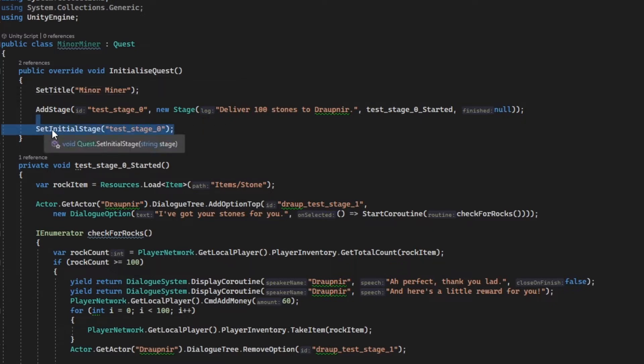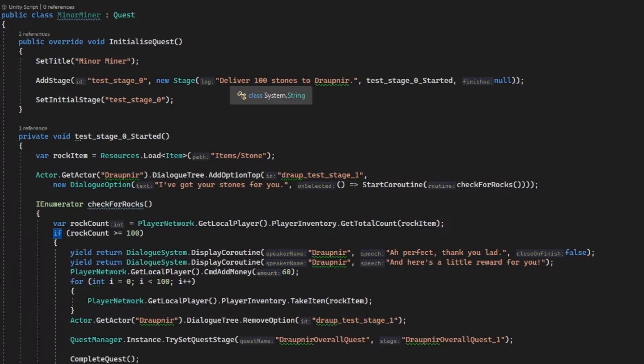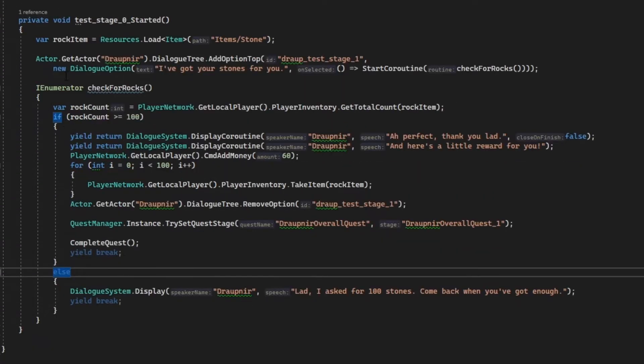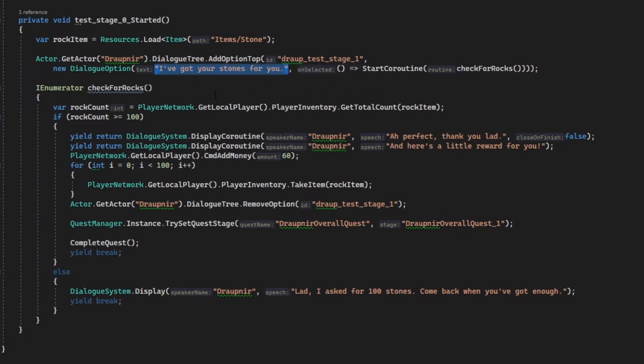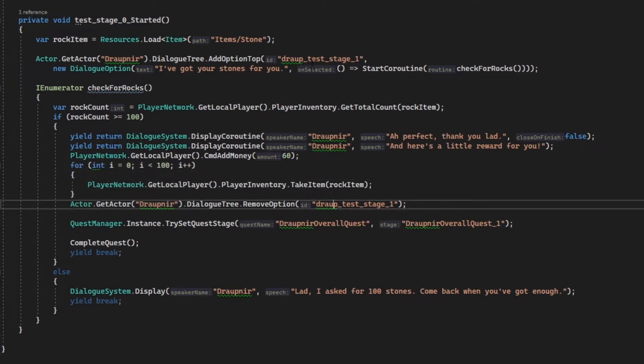You can set the initial stage here. In this example, Dropnear has asked us to collect 100 stones and deliver them to him. So we get the stone object, we get Dropnear, and we add an option to his dialogue tree saying 'I've got the stones for you.' Then it runs some code that checks how many stones you actually have. If you have enough, he says 'Ah perfect, thank you, here's a little reward for you,' gives you 60 gold, takes 100 stones, removes the dialogue option, and ends the quest.